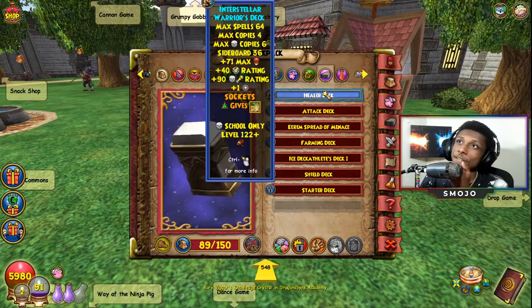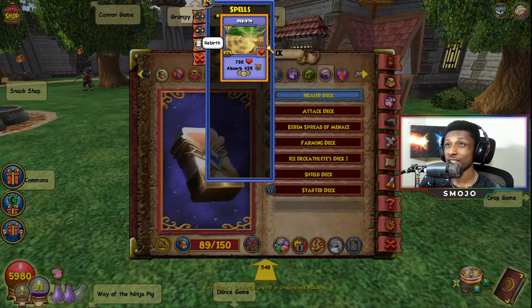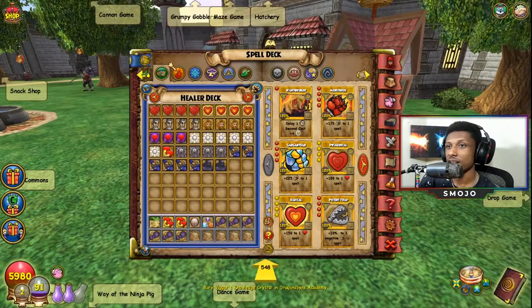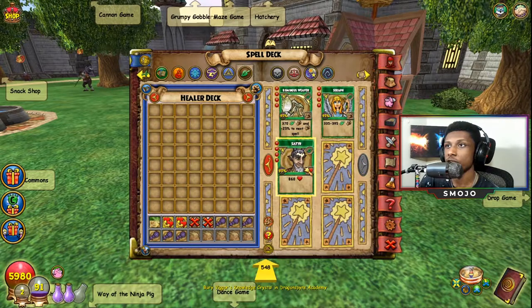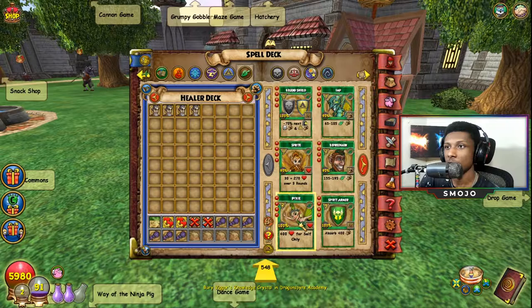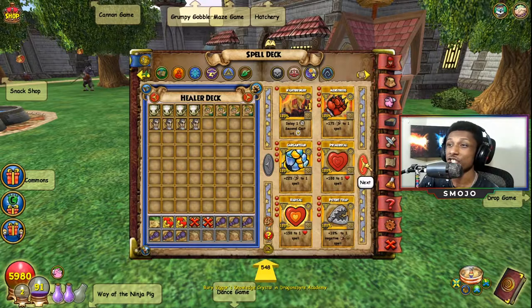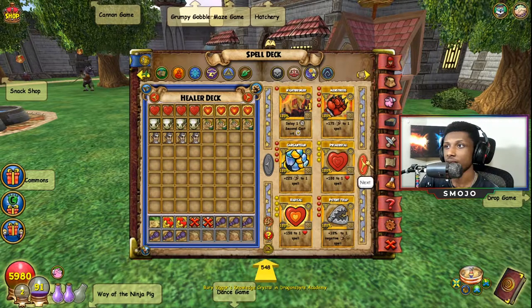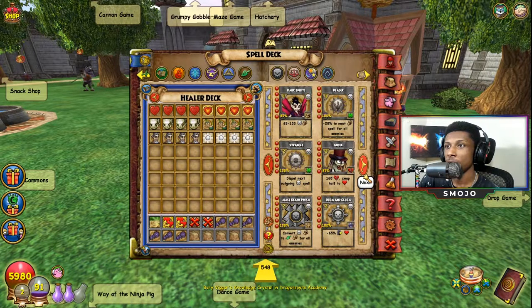I'm going to use the Interstellar Warrior deck mainly because it gives me a rebirth — I don't know if I'll actually use it in PVP, but if I need it I might as well. All the other cards need to go. I know I want to pack as many heals as possible — things like Pigsie, sanctuary — I also have Luminous Weaver which might come in handy. We're carrying radicals and primordials for healing, and a few empowers and bad jujus as well.